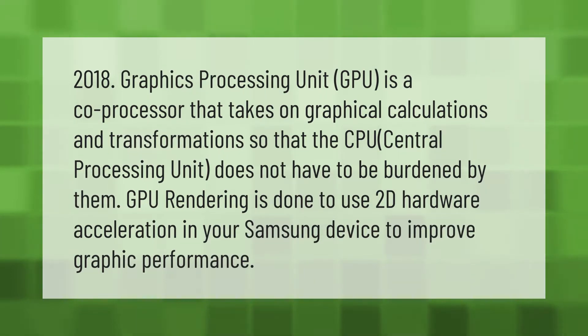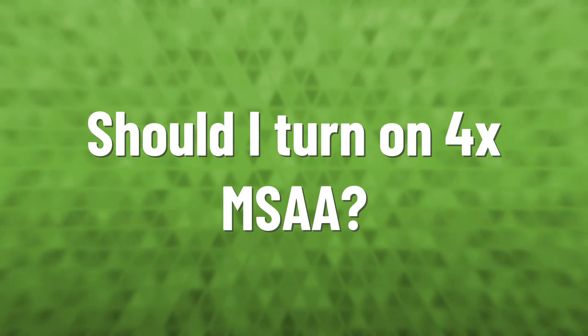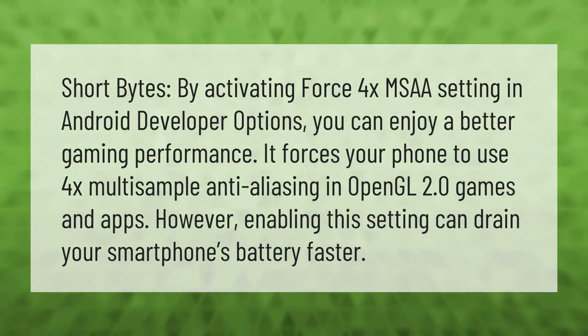A GPU, or graphics processing unit, is a co-processor that takes on graphical calculations and transformations so that the CPU, or central processing unit, does not have to be burdened by them. GPU rendering uses 2D hardware acceleration in your Samsung device to improve graphic performance.